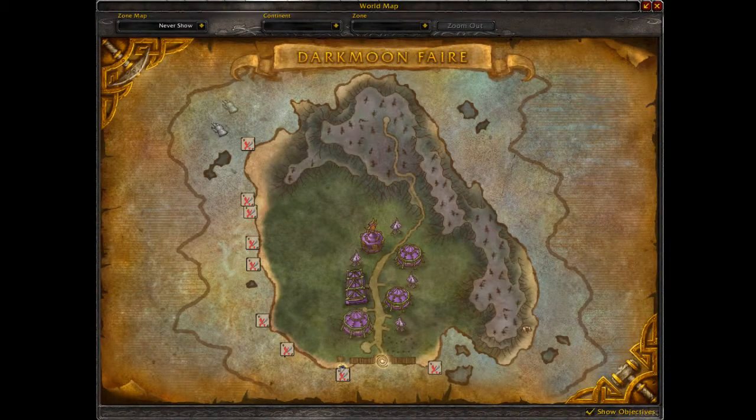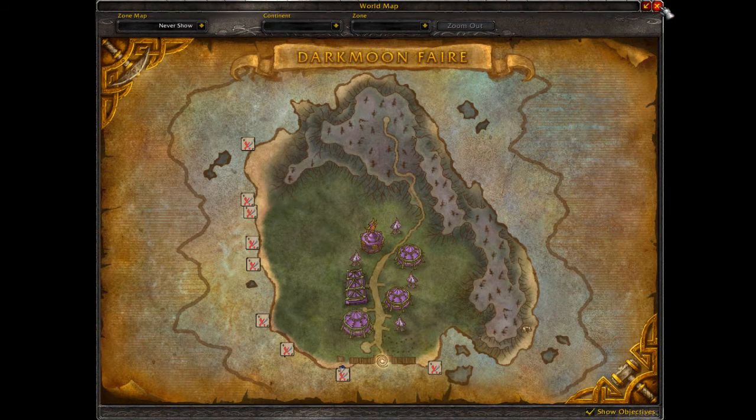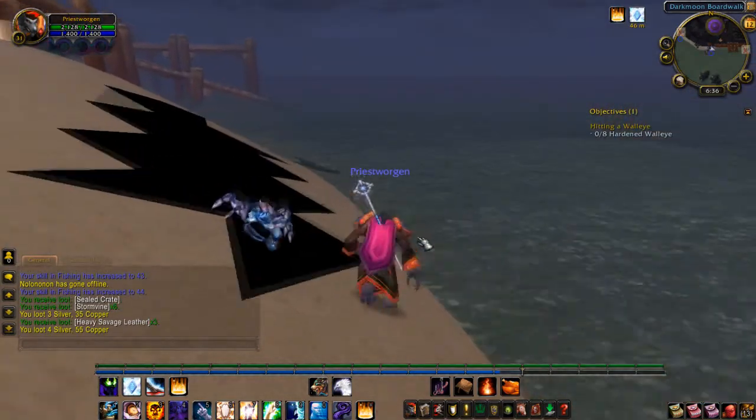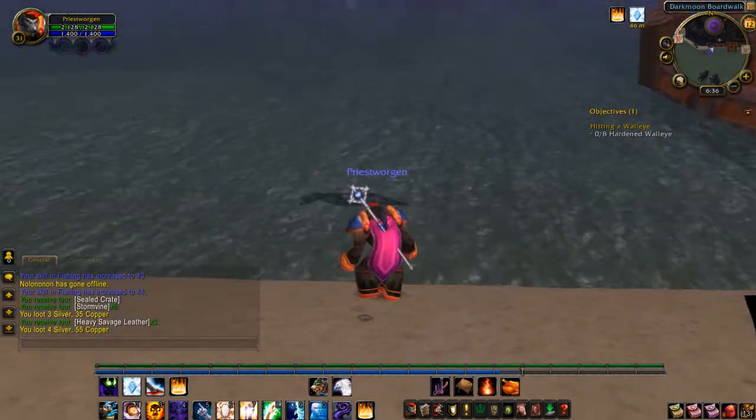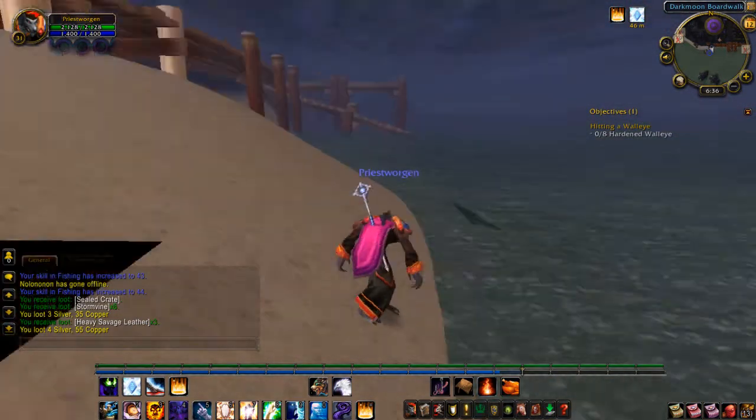These shipwrecked debris are around the entire map, so you're going to farm around the whole map. I have them all marked on my map because of an add-on, so it would help if you had water walking. Being a druid, you can change into an aquatic form, but that would help regardless.